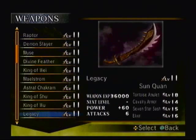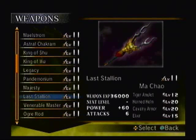I might as well use this opportunity to show off Ma Chao's weapon. So this is the Last Stallion — you get a level 12 Tiger Amulet, level 20 Horned Helm, level 20 Cavalry Armor, and level 15 Elixir. And look at the spear tip itself — it's actually Ma Chao's helmet. It looks like reindeer antlers, but it's pretty neat that they did it like that. Okay, I'm gonna stop the video right here — in the next episode we're going to do Zhuge Liang's Legend Mode. See ya everybody!